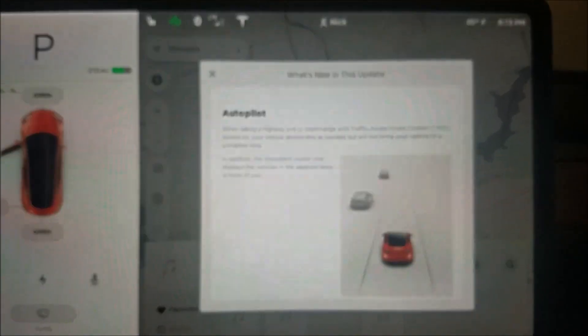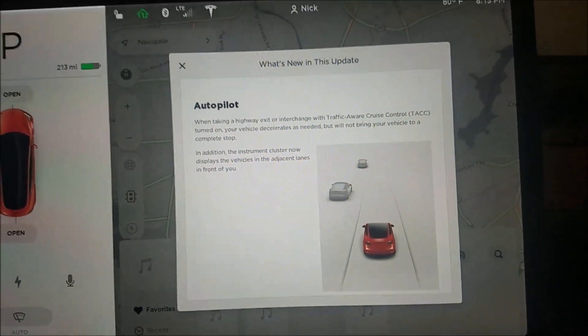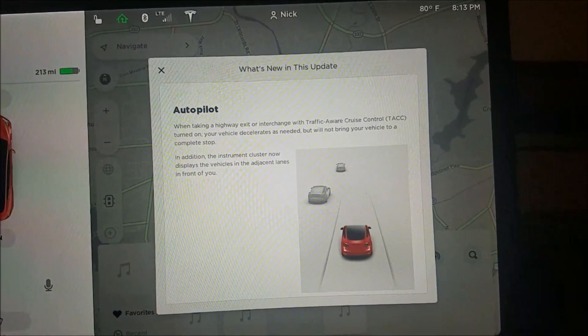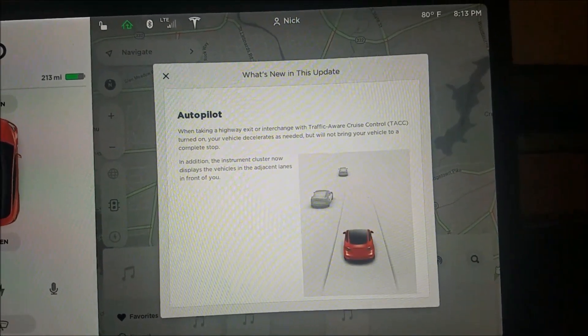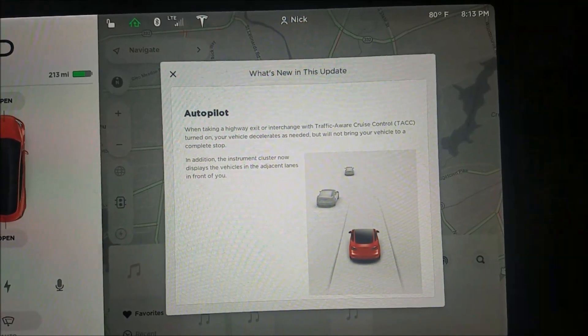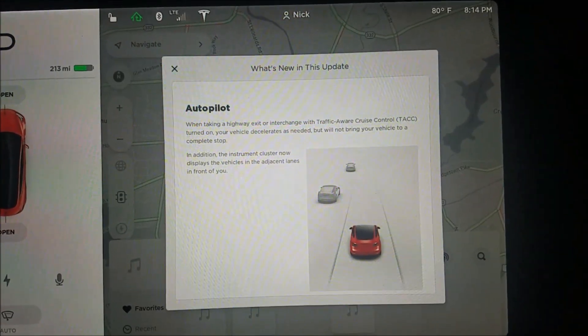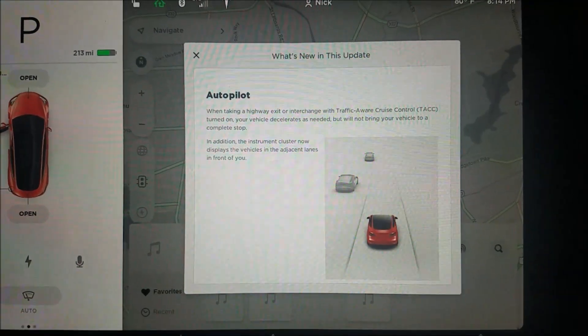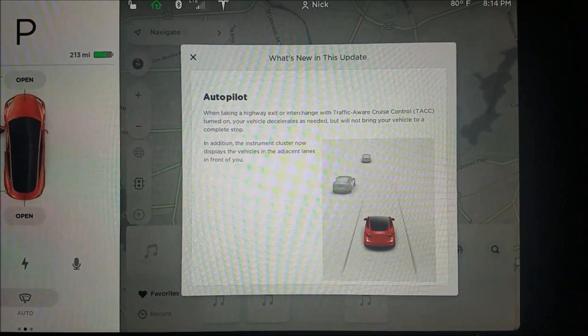In addition, the instrument cluster now displays the vehicles in adjacent lanes. My Model S had this and my Model 3 did not — I had the old Hardware 1 Model S and you would always see cars in adjacent lanes. So I guess the new Tesla Vision supports that now.